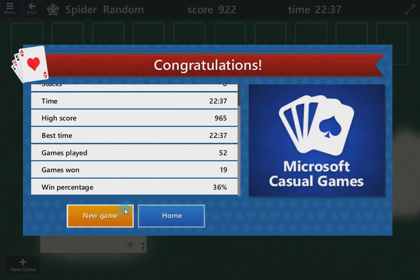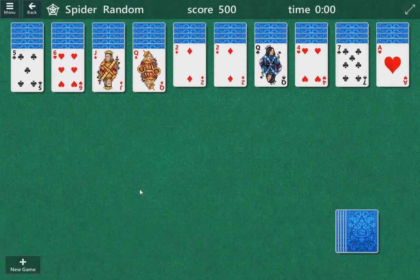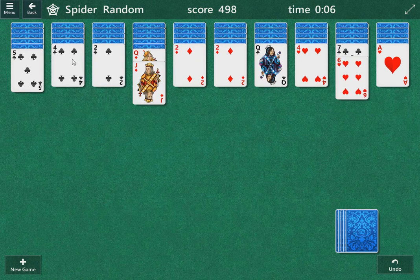Today we're tackling Spider Solitaire. We're going to play four suits — that's a difficult one. This is challenging. What you have to do is you have to open up columns to give yourself space to work. If you can do that, you have a chance. If you can't do that, it's pretty much game over.